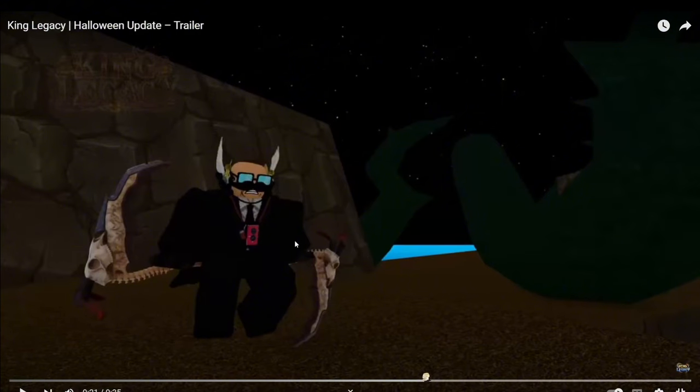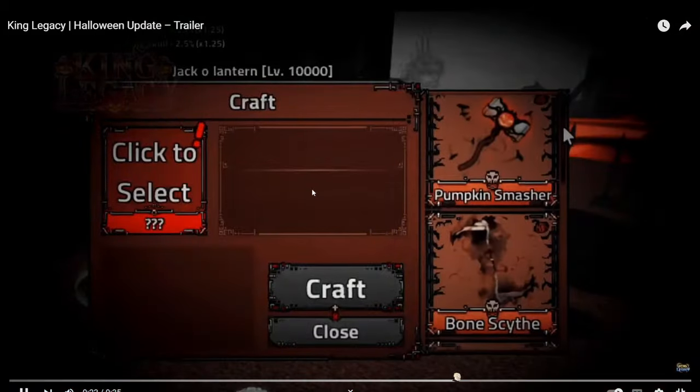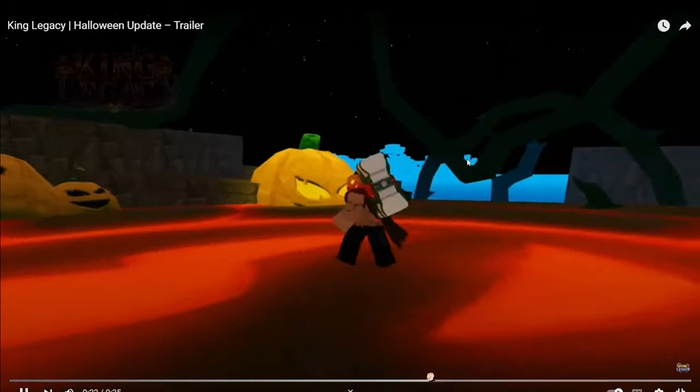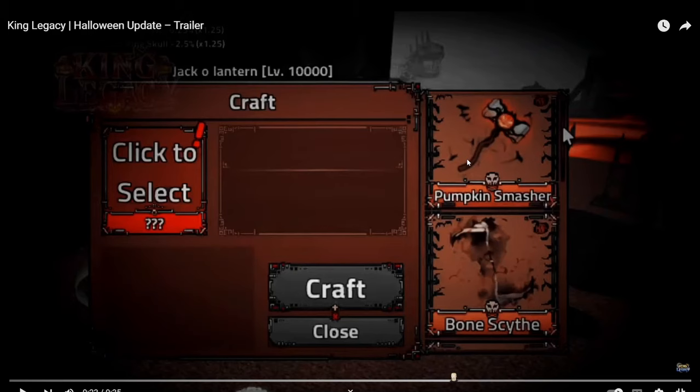I guess this is the idle animation when you hold it — you kind of float. It looks like you're getting Pumpkin Smasher from this event as well. It's probably the boss that has it. I saw that — they cut it off there for a moment.